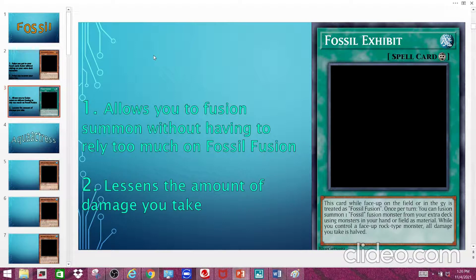The second effect reads: while you control a face-up Rock-type monster, all damage you take is halved. This allows you to fusion summon without relying solely on Fossil Fusion, which is nice. The reason that matters is that this deck is really reliant on what your opponent summons or dumps into their graveyard — especially if they're playing a deck that likes to banish cards from their graveyard, which is really bad for you.